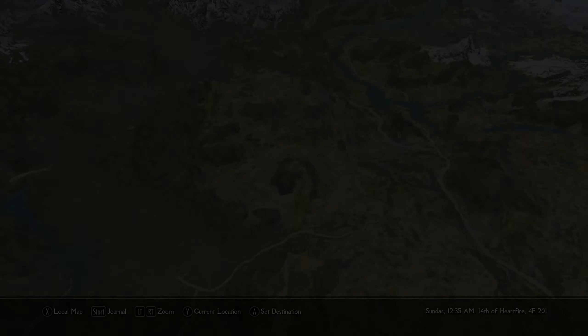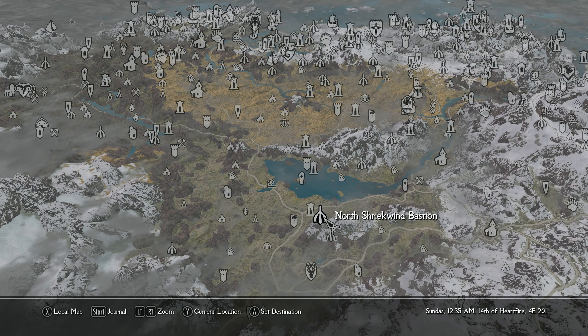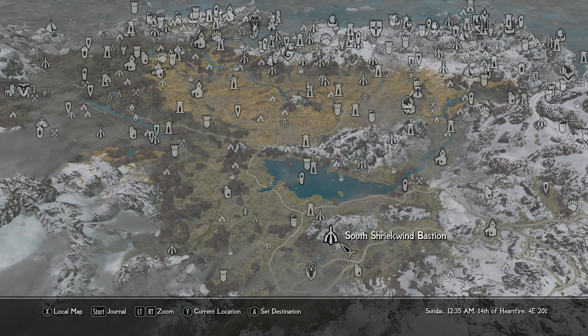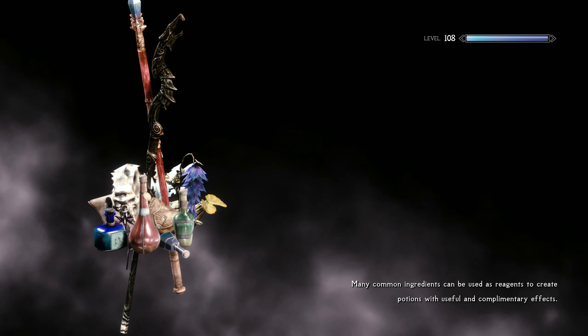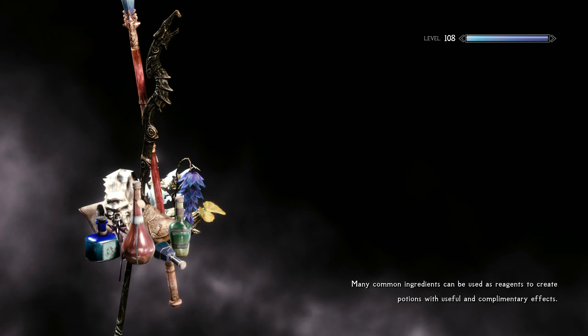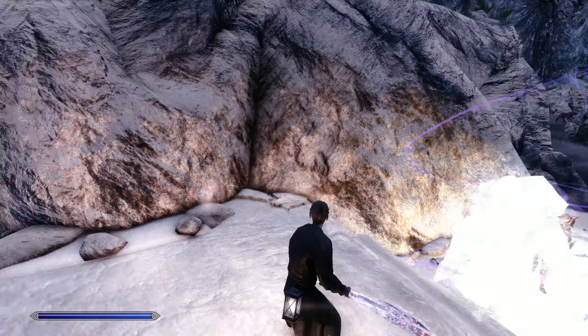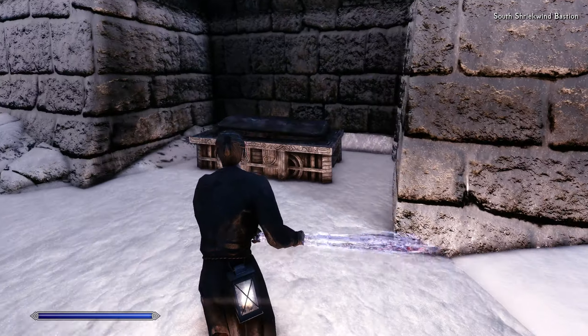That was really quick. What else do we got? Why don't we do Shriekwind Bastion? I think there are some vampires and general undead baddies in there. Should be fun. I think I'm going to do this one in first-person — just to switch it up. It's a little easier to land timed blocks when your view is closer to the enemy, in my opinion anyway.